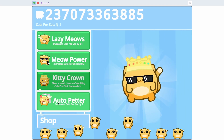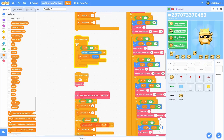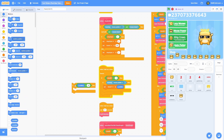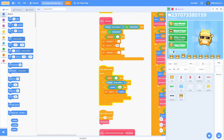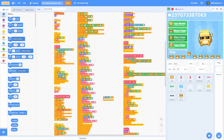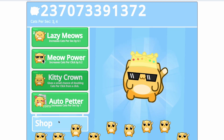One more problem: we can hover over off-screen upgrades and the cost still changes. Add an if statement where y position is greater than negative 90 to block the Y position change. Duplicate that condition and add it to the set current cost custom block as well. Now it won't let us hover over upgrades that aren't currently on screen.